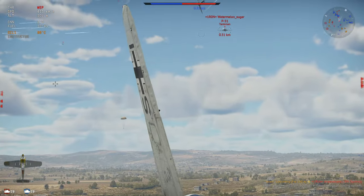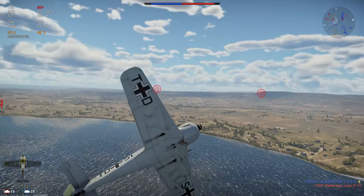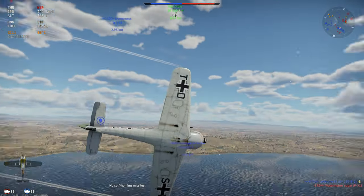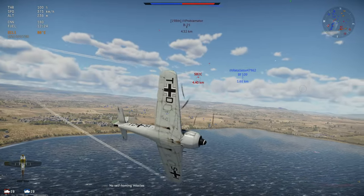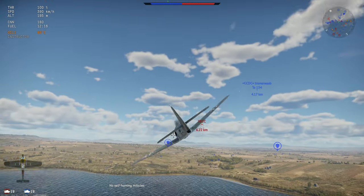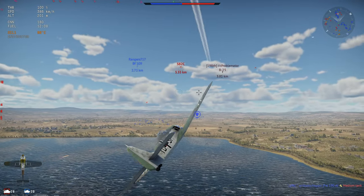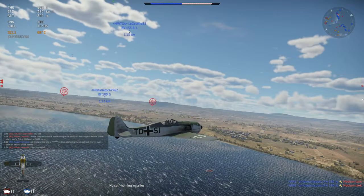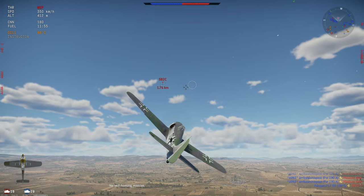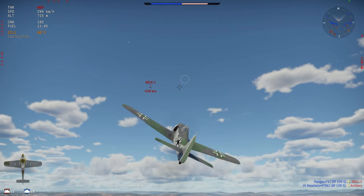So again, in my opinion the premium FW 190 A5/U14 is going to be the best of the three when it comes to going after naval. If you actually want to get into naval, this is not a bad place to start as a support aircraft. You'll be able to take out enemy aircraft and also larger ships. The torpedo isn't the best in the game, but aerial torpedoes in general aren't fantastic — except Japanese ones, which are pretty much all very good, certainly better than the Allied torpedoes.